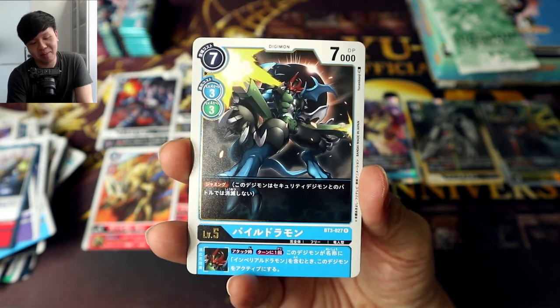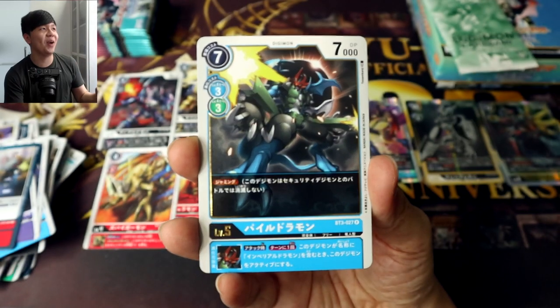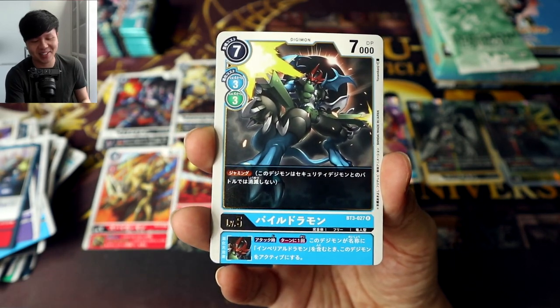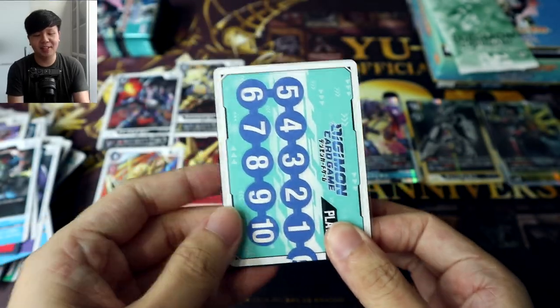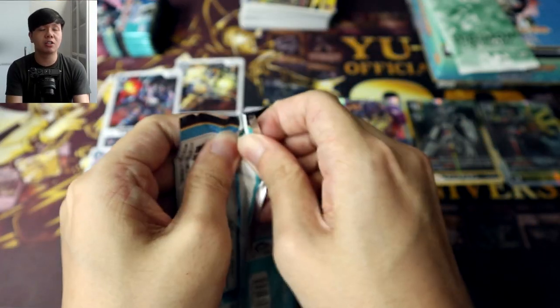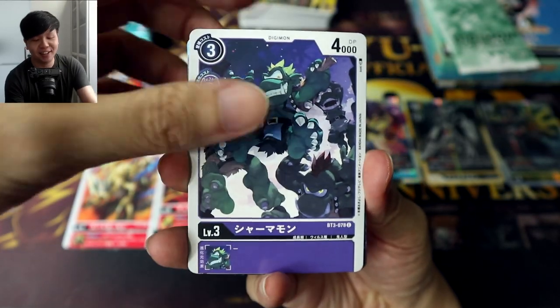PELDRAMON! Nice! Not an SR, but this guy is just totally the flagship character for this box. I love Peldramon so much — that scene where the DNA digivolves, XV-mode, Sting-mode. Goddramon, and Sylphimon — now we've got Sylphie, Shaco, and Peldramon, so all of the 0-2 DNA digivolve Jogress Digimon. I just love that trio so much.